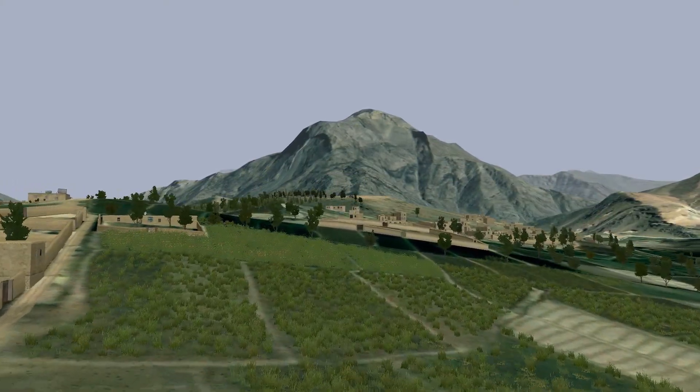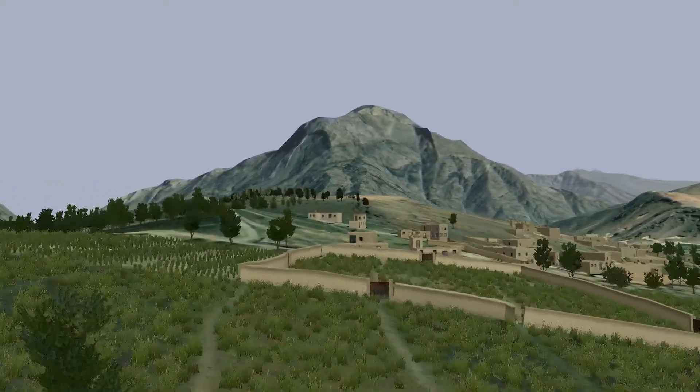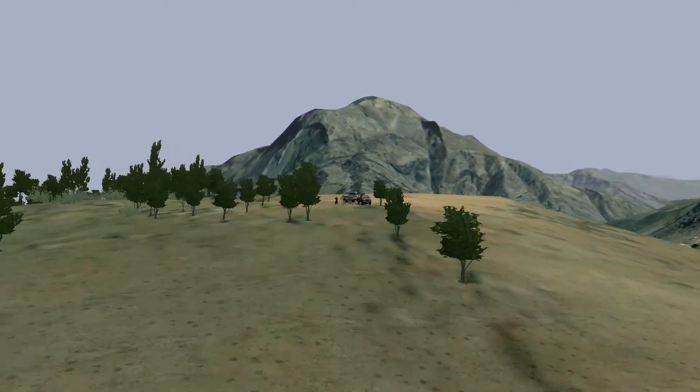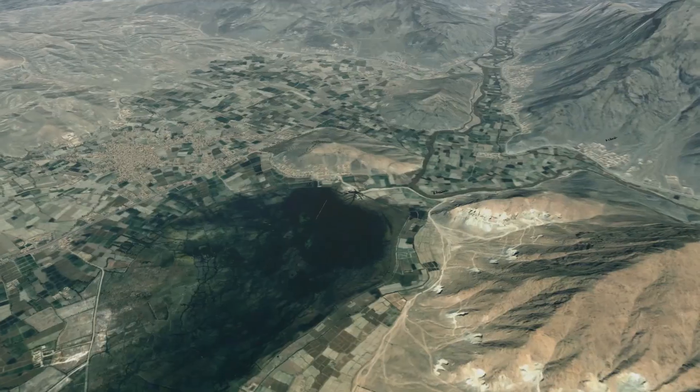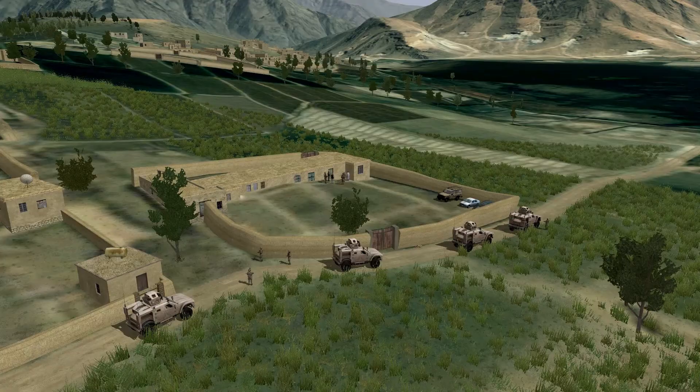The friendly forces have taken fire from the north. Intelligence indicates that the enemy is massing at the top of the nearby hill. The JTAC has two A-10s on station overhead with GBU-12s, and the Ground Forces Commander has authorized him to engage the enemy while they're all in one place.